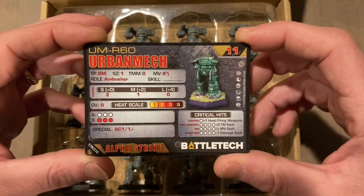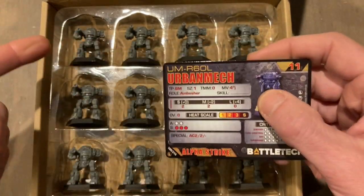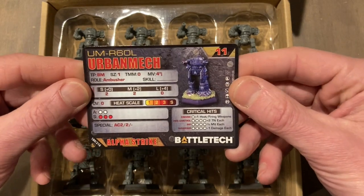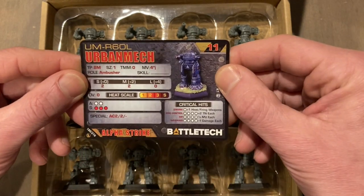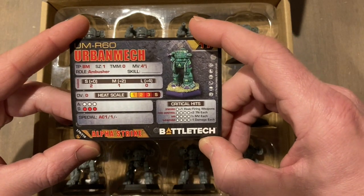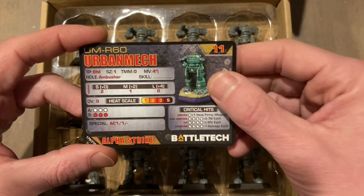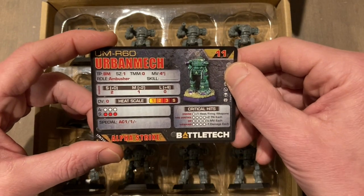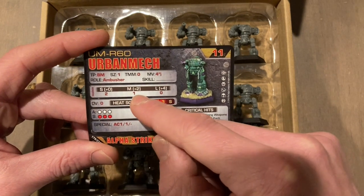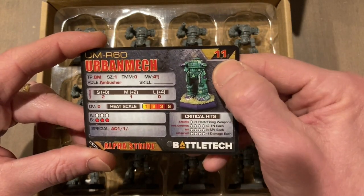Let's check the Alpha Strike card for the Urban Mech. No cards came with this, which was kind of a bummer — I feel like they should include at least one Alpha Strike card. This card is from either the Invasion deck or the Succession Wars deck. Urban Mech R60: Ambusher BattleMech, size one, TMM zero — ouch — four-inch move with jump jets, two damage at short range, one out to 24 inches, none at long, no overheat, three armor pips, three structure pips, Autocannon special, 11 points.